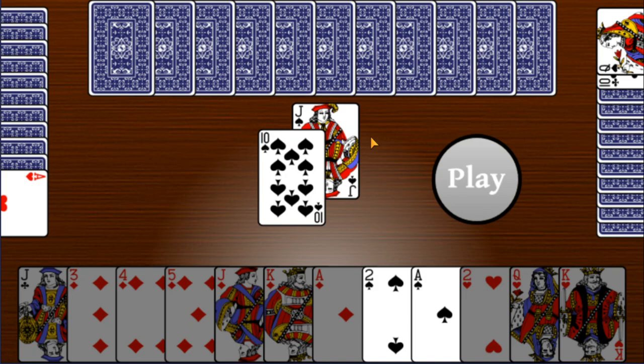If one player takes all the hearts, they score a positive 200. If a player takes all the hearts and the pig as well, the score for the pig becomes positive 100, making a total of positive 300. The scoring is somewhat complicated, so I recommend looking up a score sheet that you can keep beside you while playing Chinese Hearts.